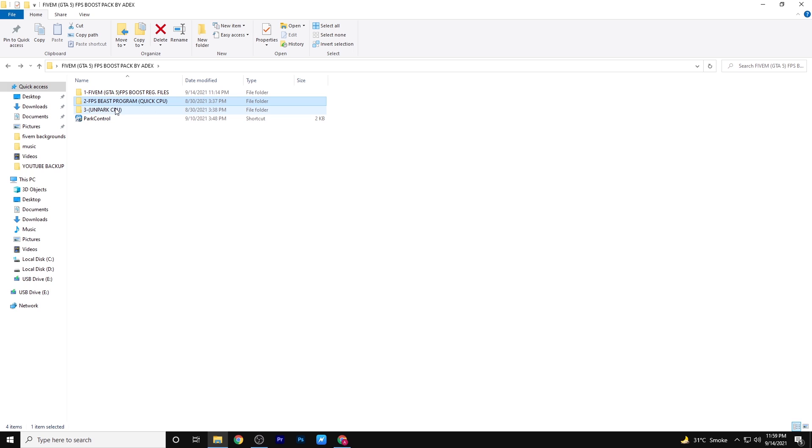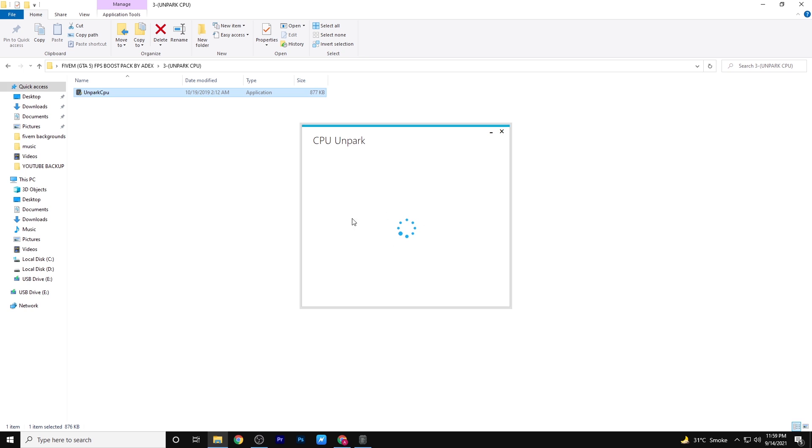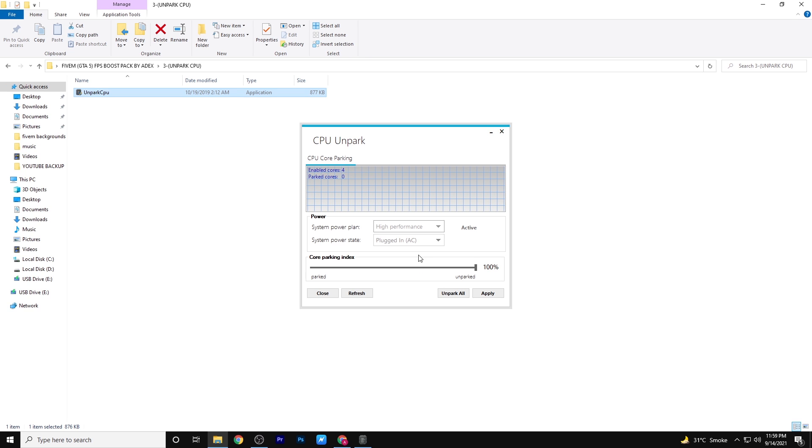Now after doing all the tweaks with QuickCPU, we will go to the second one which is CPU Unpark. Guys, this will increase your PC performance while gaming.